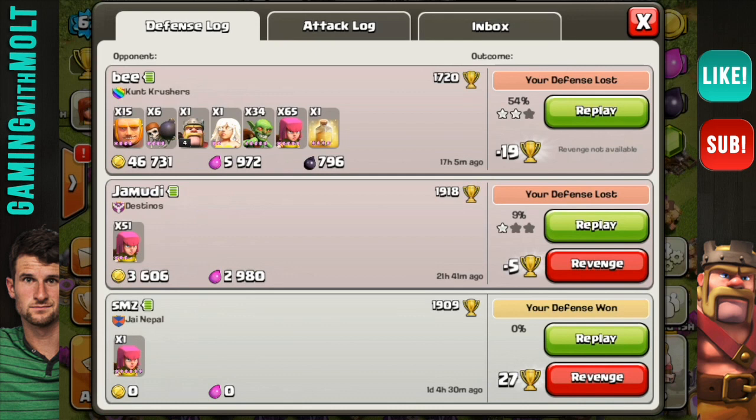Let's go into the defense log. At the top you can see it was a full attack — 15 giants, six wall breakers, etc. I find it kind of interesting that he had a healer and a healing spell. As you can see, he only got 50,000 in resources and only 46,000 gold. If that was my raid I'd be pretty annoyed. He did get 19 trophies, but that doesn't really matter because the whole point of this base is just to protect my resources.